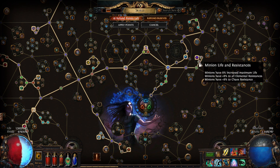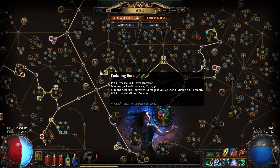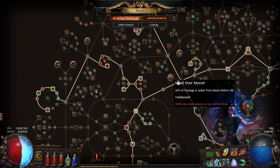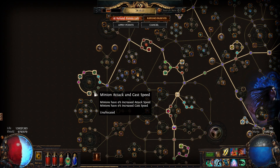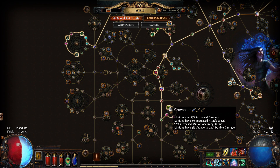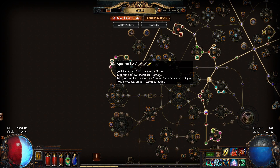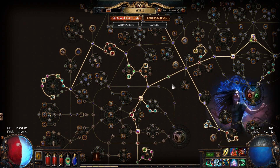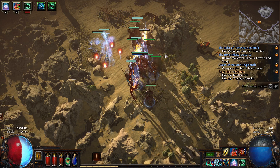On the passive tree I went up here for minion damage, then more minion nodes, then a big minion node, a little bit of life, then another really big minion node. Minions have a 5% chance to do double damage - pretty crazy when you have this many. Over here, 15% increased damage and increases and reductions to minion damage also affect you, which can be pretty strong. I'm also working toward minions having a 10% chance to gain Onslaught for four seconds on kill.